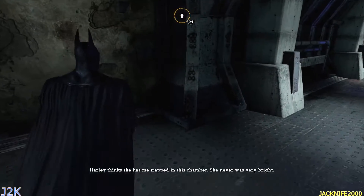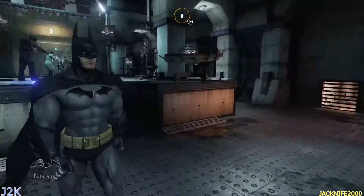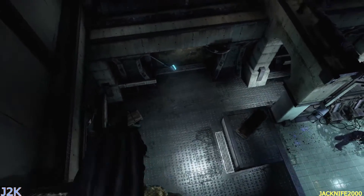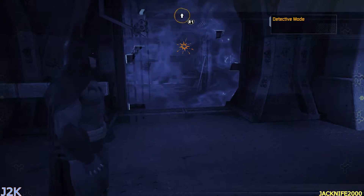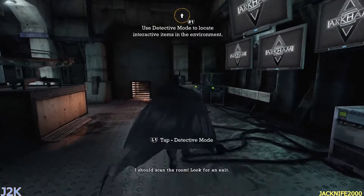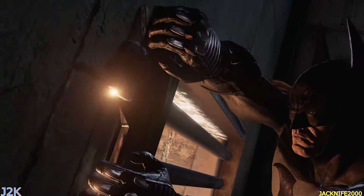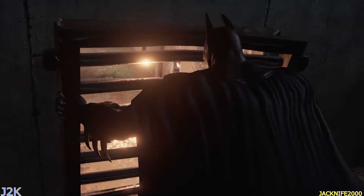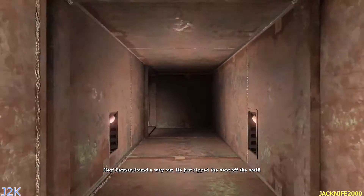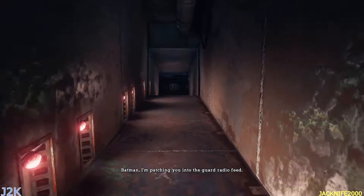Alright, the radio — control should be able to shut down the gate. Harley thinks she has me trapped in this chamber — she never was very bright. Alright, I don't have my gel stuff, so I cannot blow down that wall. Hold on a minute. I didn't mean to do that. Yeah, see, you can blow this door down, but that's nothing. I should scan the room and look for an exit. I've already beaten this game, I think twice, maybe — a long time ago when it first came out. This game is freaking awesome, guys. Batman found a way out — he just ripped the vent off the wall.